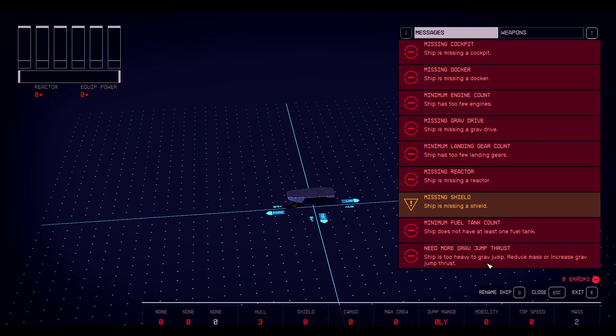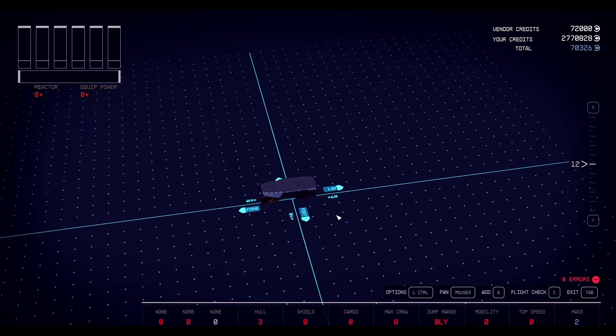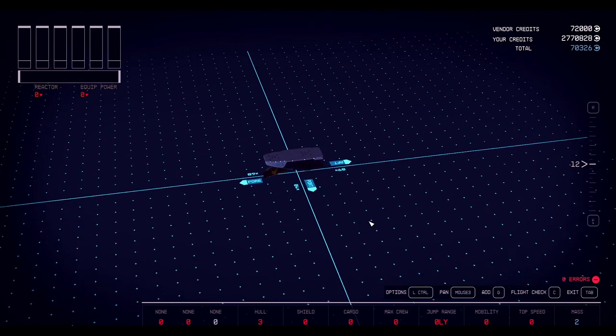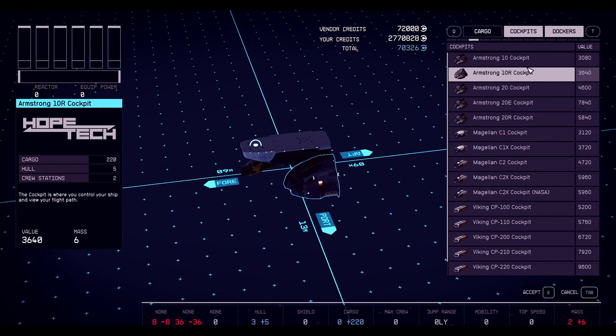It's too heavy for grav jumping because I don't have any engines or anything, so that makes sense. Now let's make this a quick fighter — I like fighters, they're quick and nimble, they just take things out and you don't have to deal with all this stuff. We want a big bridge. Let's find out — hit G and we're going to look for a cockpit. That's the Armstrong cockpit. If you look here it says crew stations.